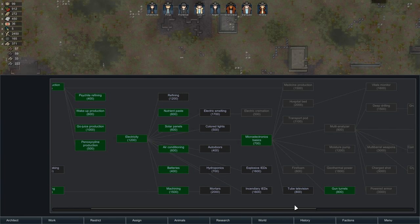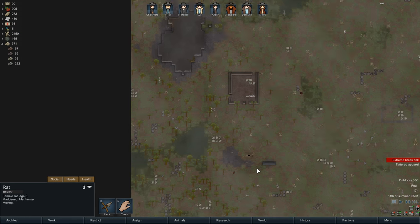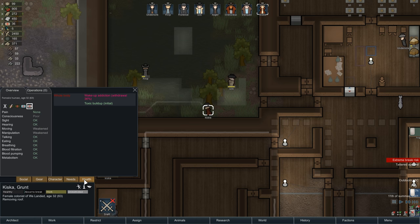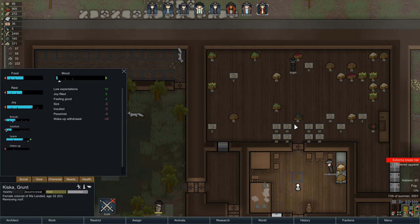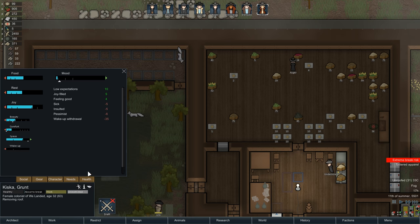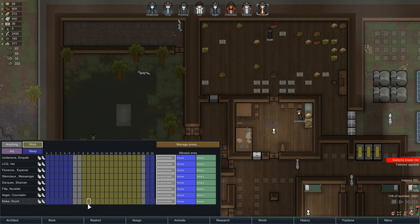I need that high-tech bench again, so let's go for refining right now. Mad animal. Extreme break risk — who's that? Oh no. Wake up withdrawal. Is there any chocolate? No. That's going to be tough. We're going to let it happen. Mood's negative — do I not have joy? Can I force you to... let's give you joy.